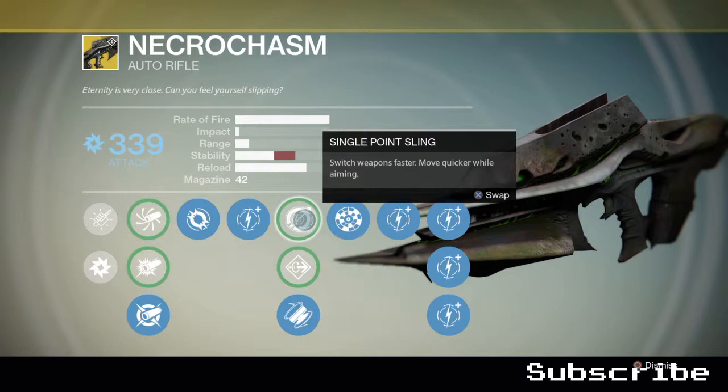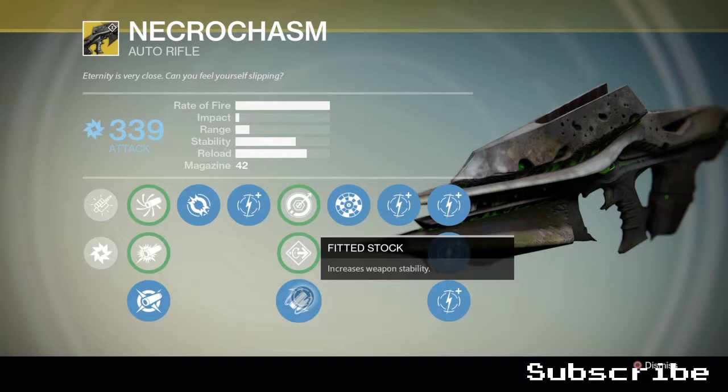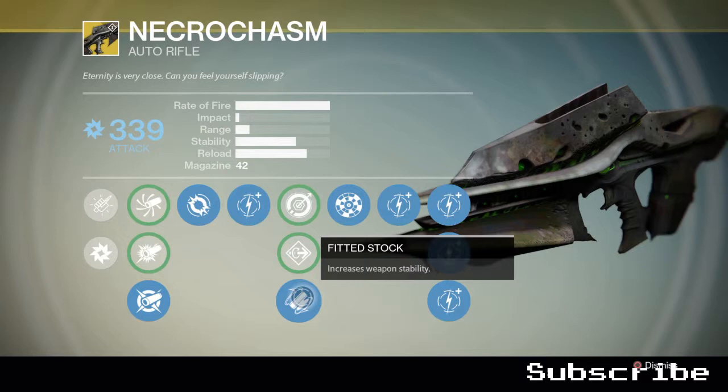Fitted Stock I definitely recommend, because you want as much stability in this weapon as possible. Range Finder increases effective range, but I don't find it that useful — I think this perk slot should be Glass Half Full; at least that would make the Necrochasm a little bit better. But anyway, that's pretty much it for my Necrochasm weapon review. If you enjoyed the video, make sure to slap that like button and subscribe to the Sabai Cartel for more.